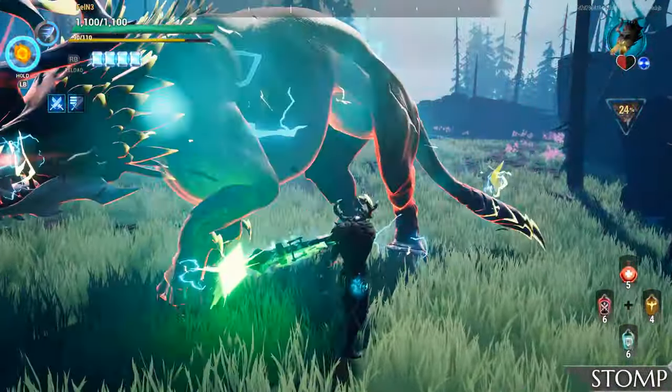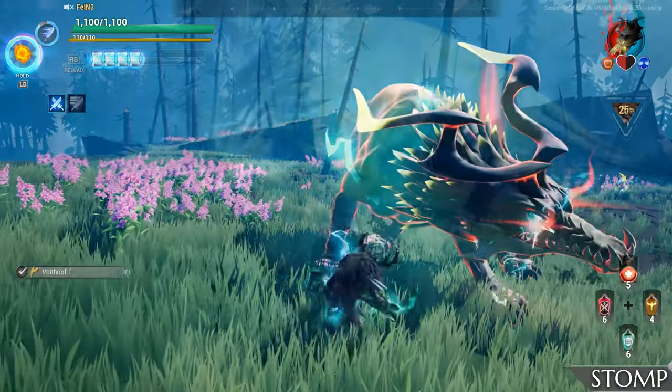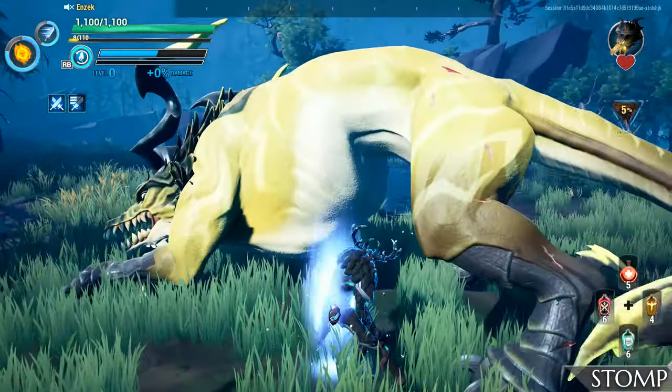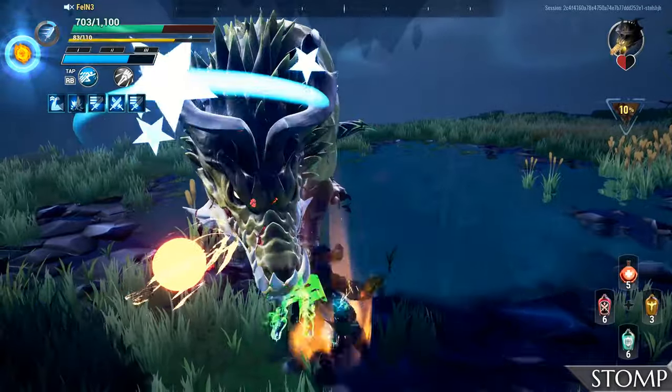Briefly standing on its legs, the Behemoth will jump up and land on its front paws, creating an impact that affects a small area. This attack is slow and can be avoided by staying close to the hind legs, but if you need to stay by the head, simply dodge backwards or to the sides to continue your barrage.